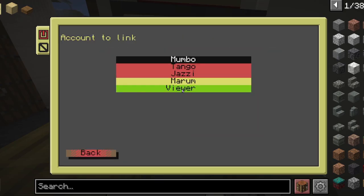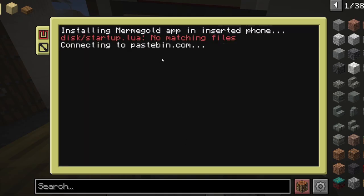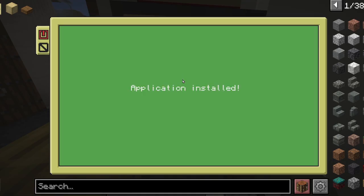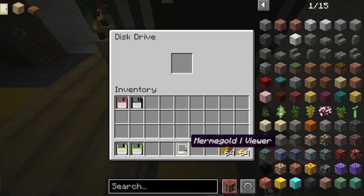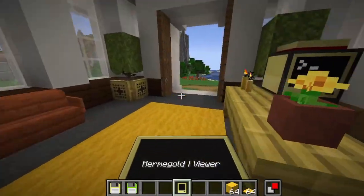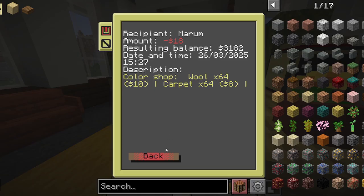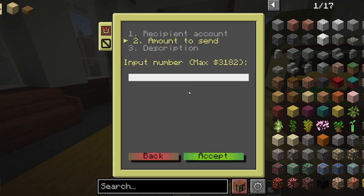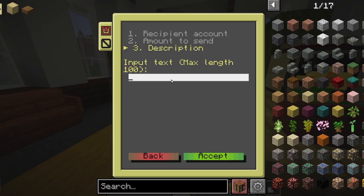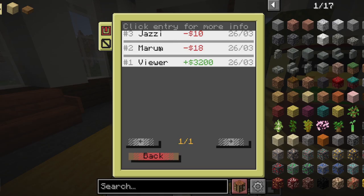I want to link it, for example, to Viewer. And I also need to install the application on the phone — click here. It installs the application. Now if I take this phone, which is Memory God Viewer, I can view my balance, view my logs, and I can also make transactions. For example, let's send Jazzy $10 with a smiley face. And I just sent Jazzy $10.